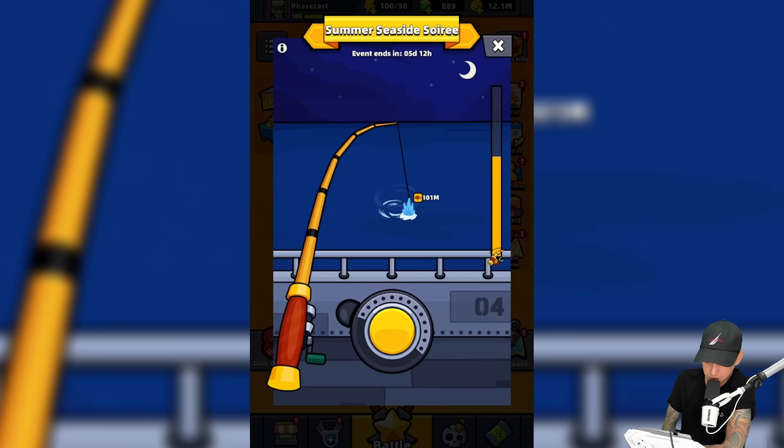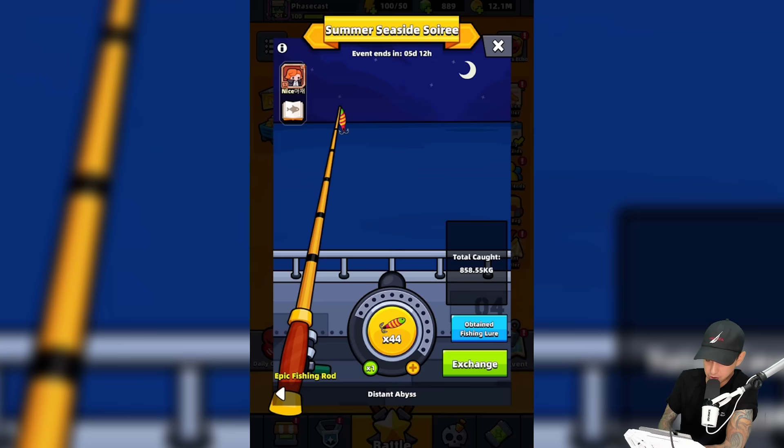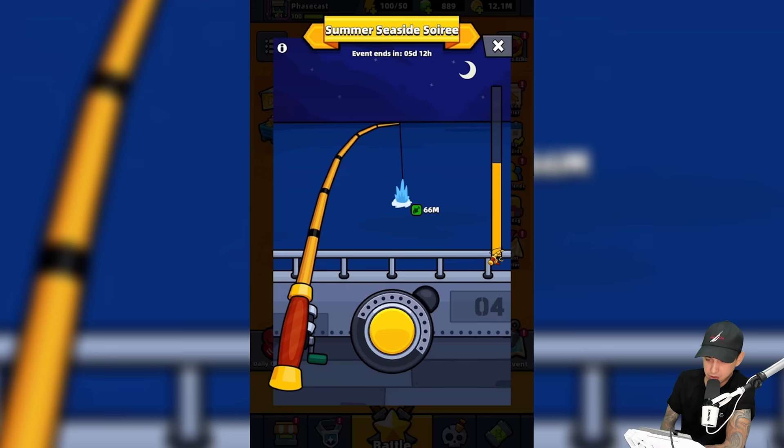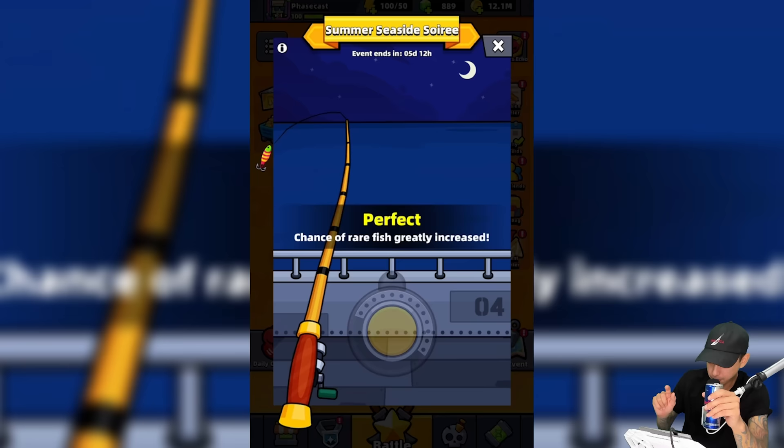If it's a perfect cast, that increases my chances — give me an emperor fish. This doesn't seem like it would be an emperor fish; it's too easy to catch. Let's let it go. It really doesn't matter where we land, I don't think. This one is putting up a fight — now it's staying green and we can easily pull it in. I don't like that at all, I'm going to let it go.